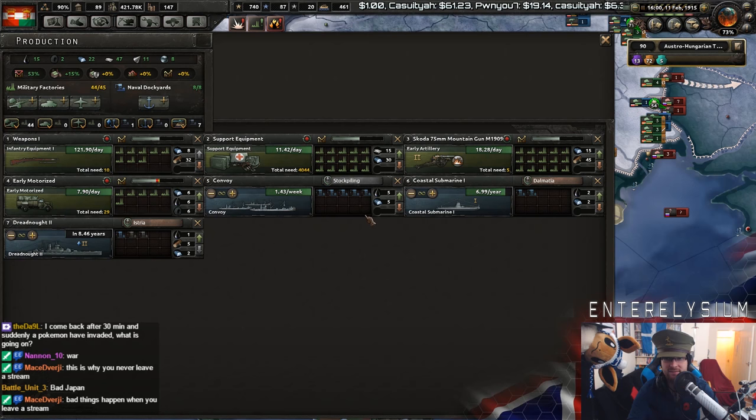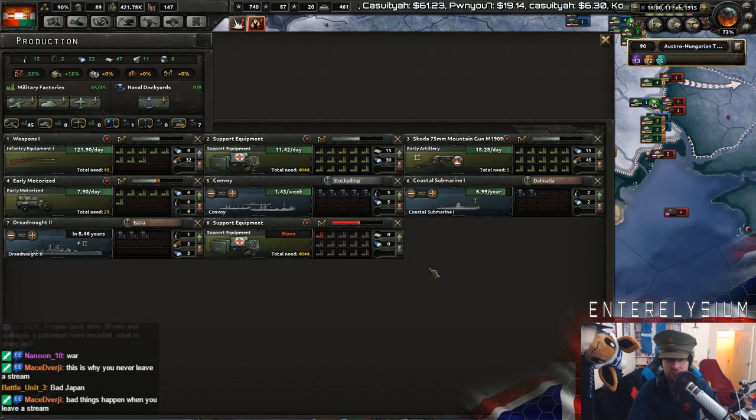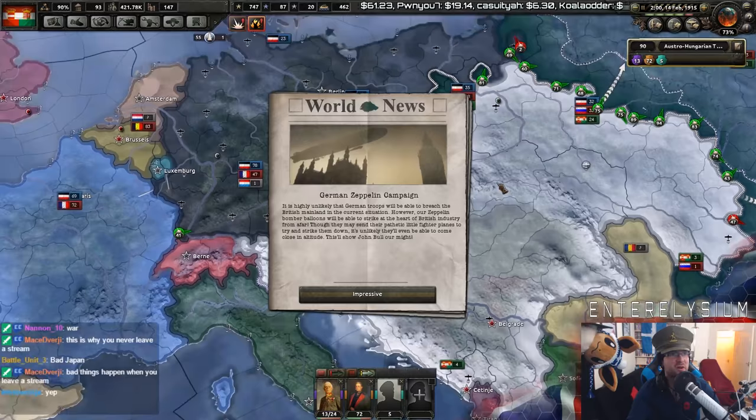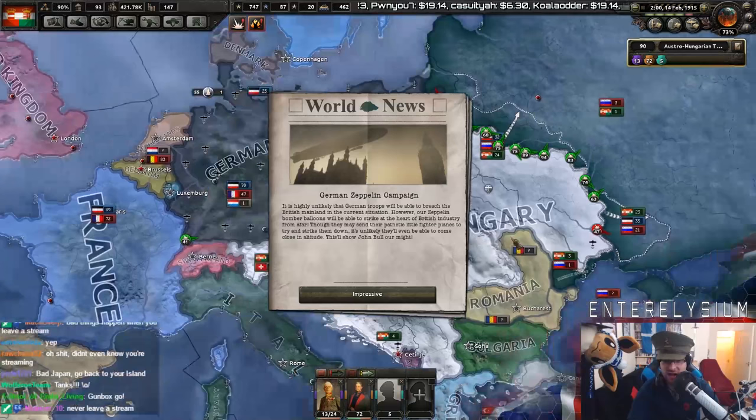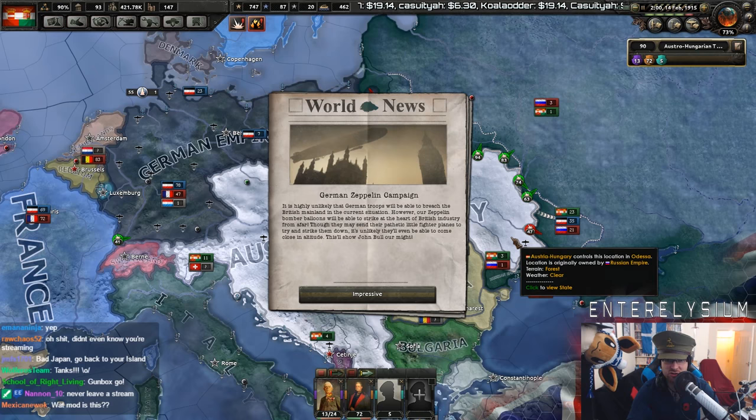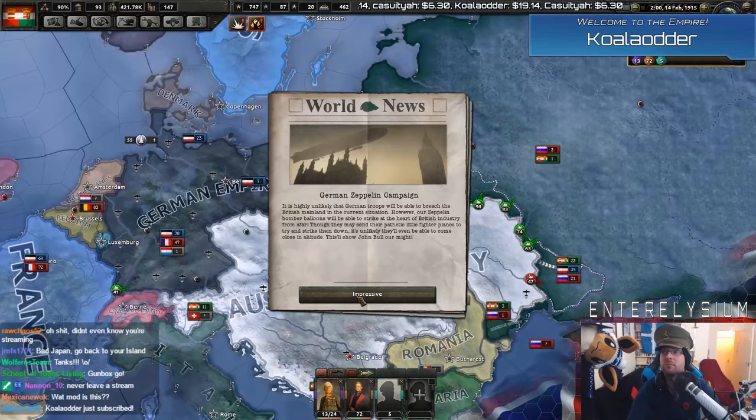We also need to do more support equipment because we are drastically low on that stuff. German Zeppelin campaign — it's interesting. It's unlikely that the Germans should be able to breach the British mainland in the current situation. However, our Zeppelin bomber blooms will be able to take the strength to the heart of British industry from afar. Let them send their pathetic little fighter planes to try and strike them down. It's unlikely they'll be able to come close in altitude. This will show John Bull our might.